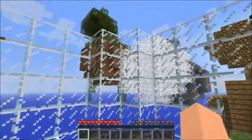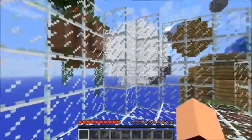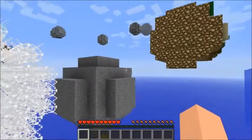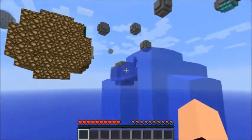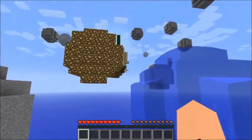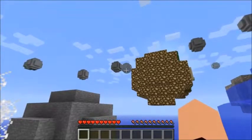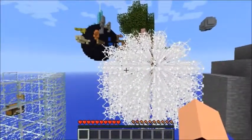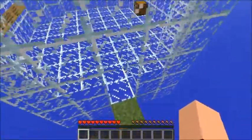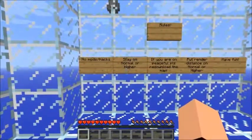Hey guys, Koala Jimbo here. You're probably going to recognize this place — this is the black hole map, except this one's different. This one is Black Hole 3.0. I can already notice a big planet over there; I think it's made of coal. I did find out that they are planets, not asteroids, so that's my bad.